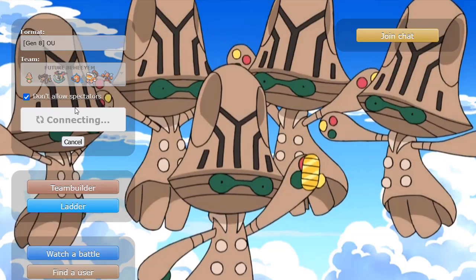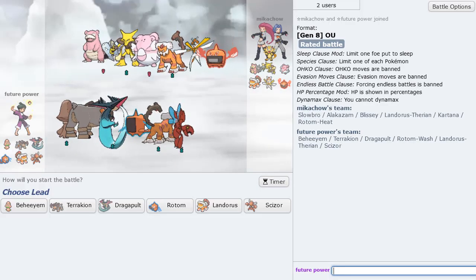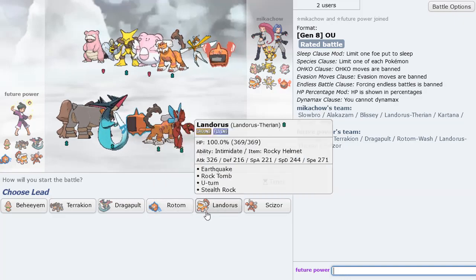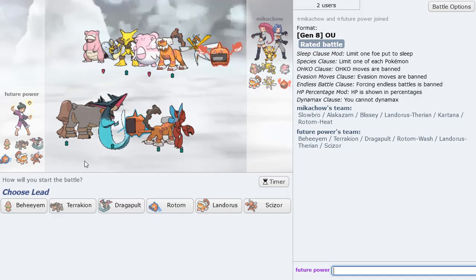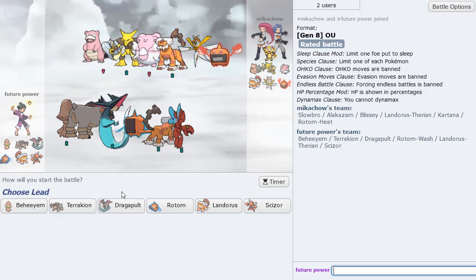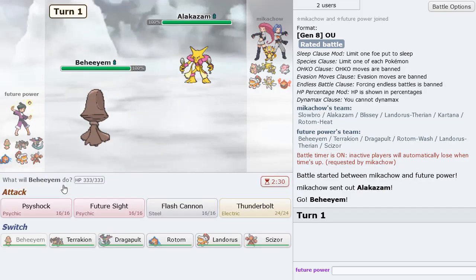Let's continue on to game number two. See what we can do here. I don't really have a switch-in for Shadow Ball, but with how offensive this team is and how I can sort of check it with Scizor, Landorus, and Rotom if I could land a T-Wave, it's pretty good. I missed like two or three T-Waves in the last game. This guy's team looking pretty solid, pretty annoying. Might lead Behem actually - let me go ahead and lead with that.